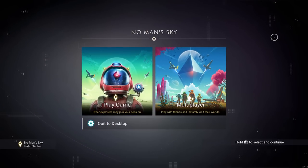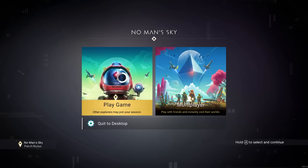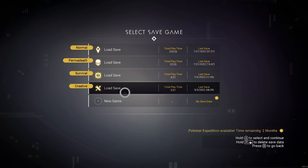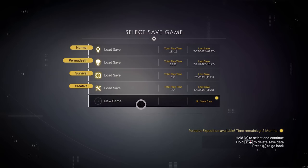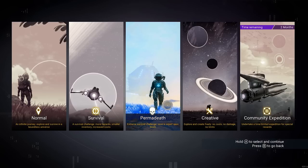Here's an awesome way to start the Pole Star Expedition, which is out right now. We're going to walk through the best start to that expedition. If you're new and haven't done this before, in order to start an expedition you need to create a new game. You don't need to delete any of your old saves — keep them — but you want to create a new game. Find a new game slot, and as you can see it says the Pole Star Expedition is available with two months remaining. Once you create a new game, select the Community Expedition mode.